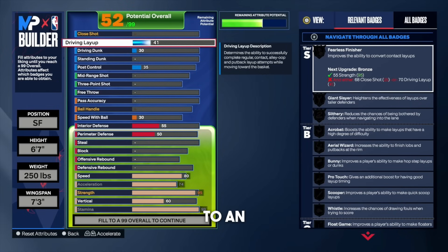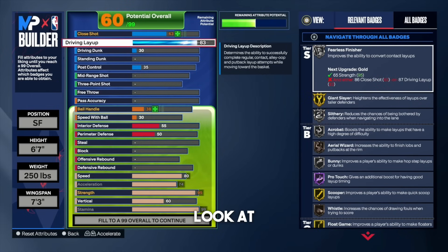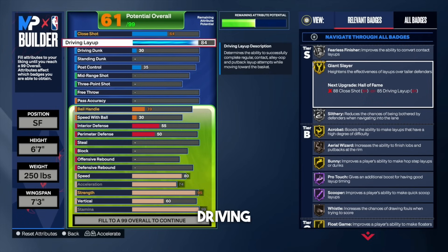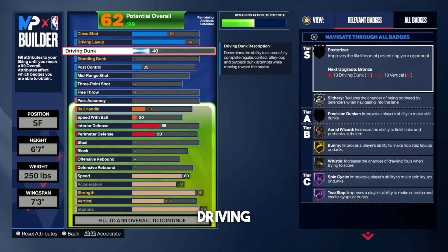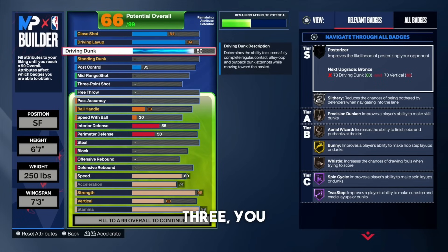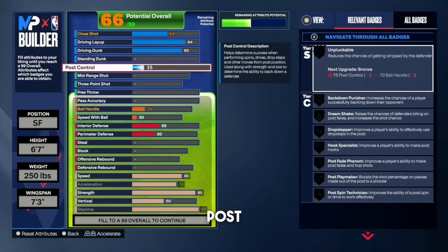For the driving layup, put that all the way up to an 84. Look at the badges we get: acrobat gold, slithery on silver, fearless finisher on silver, and giant slayer on gold. Putting driving layup up to 84 naturally brings the close shot all the way up to 64. For the driving dunk, put that all the way up to an 80. The reason I go 80 is because at starter three, you unlock the quick drops off one animation, which is very good — you need an 80 driving dunk for that. I'd highly recommend either 75 driving dunk or 84 to unlock LeBron's dunk animation. The standing dunk I left all the way down.